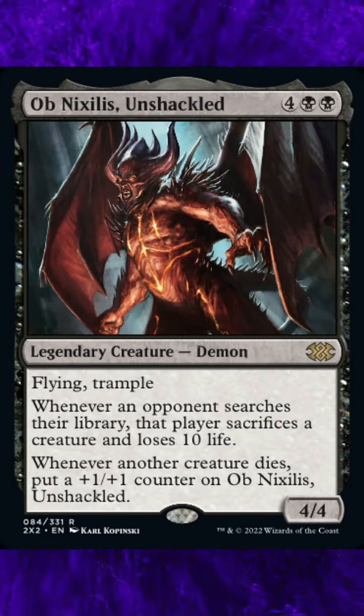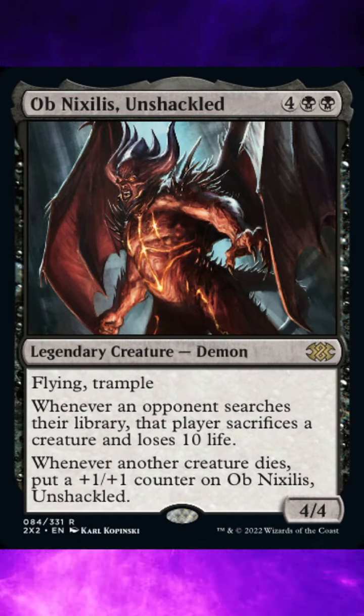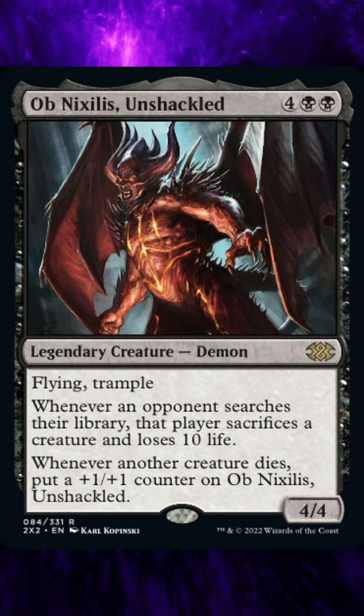Double Masters 2022, card number 84, Ob Nixilis Unshackled. Current market value is $1.33, with a foil going for $1.47.